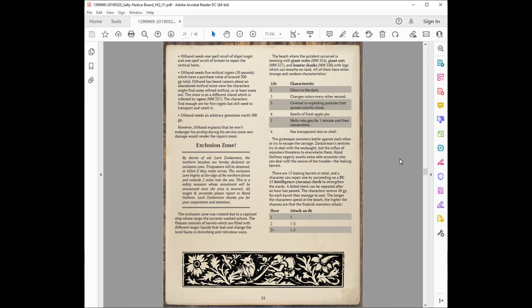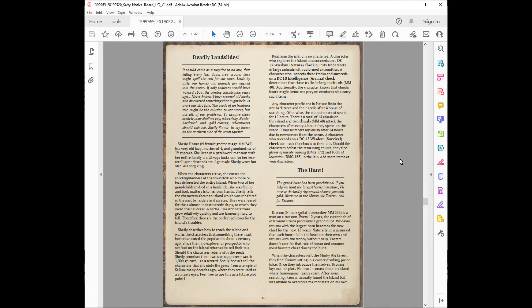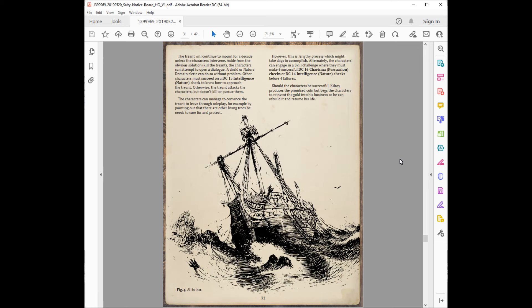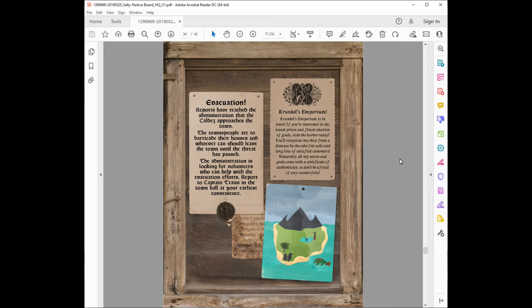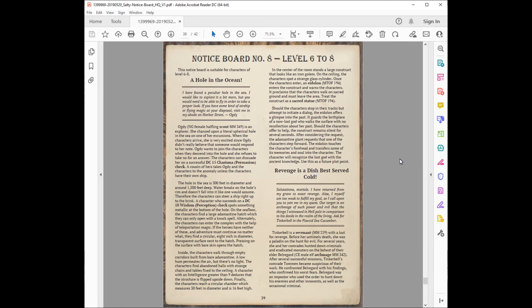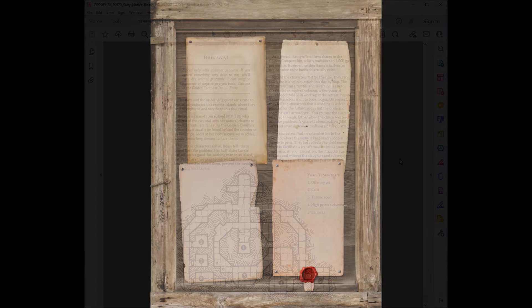The templates you could use can also be used to create any kind of notice board in any kind of your game. In my campaign, I set this up as a job board in front of the Hool Watch Tower and presented the different ideas whenever my players were looking for different odd jobs to get started.